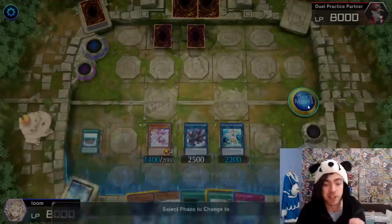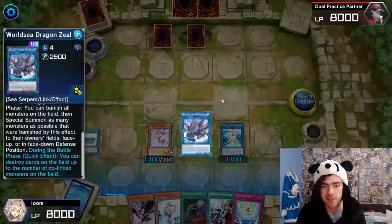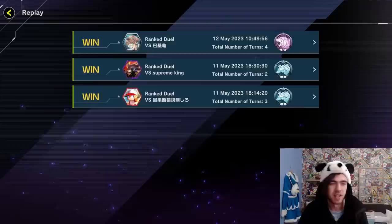The final interaction with this deck: this card can then during the battle phase destroy as many cards on the field as there are co-linked monsters. So for example, these two are co-linked, so I can use this effect and pop one — actually two cards, because there are two co-linked monsters. So that's basically all the interactions for this decklist. Let's get into some actual gameplay now.